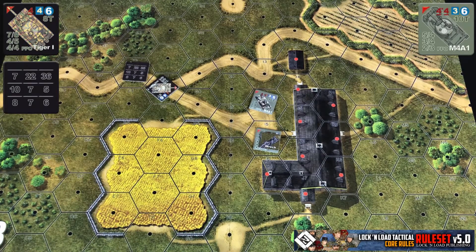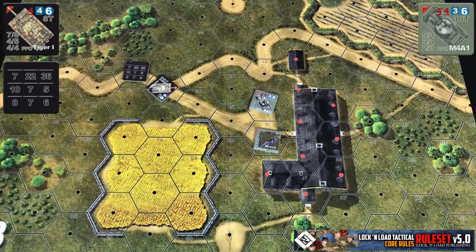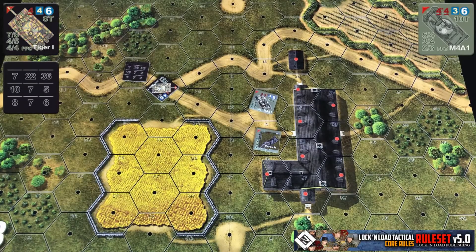Before we get to the results: if the attacker rolls a natural 1 and the defender rolls a natural 6, the attack is a dud with no effect. But if the reverse happens — the attacker rolls a 6 and the defender rolls a 1 — it's considered a catastrophic hit, and the tank is automatically replaced with a wrecked marker and destroyed.